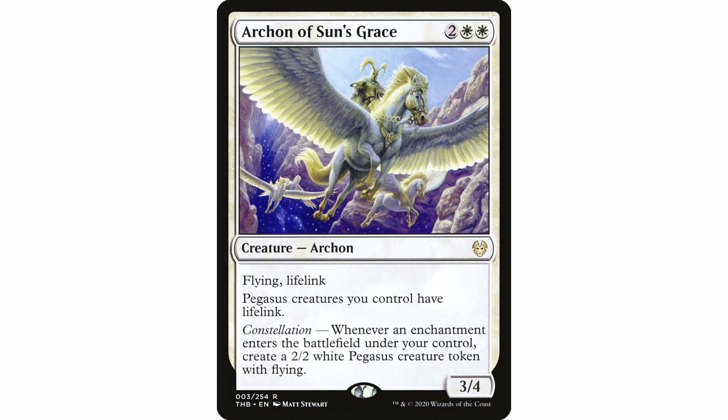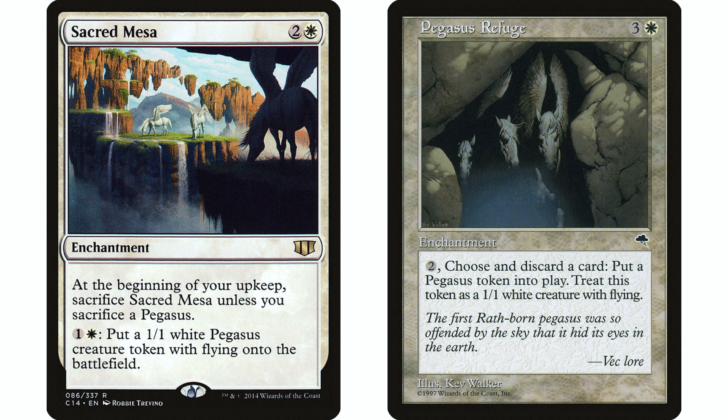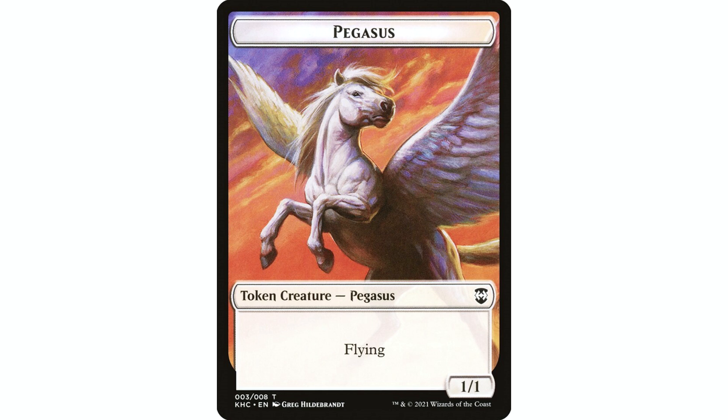The best route I found for pegasi is token creation, because there are a lot of repeatable token makers. Most notably Sacred Mesa and Pegasus Refuge — those are probably the two best. Sacred Mesa is two and a white enchantment: at the beginning of your upkeep, sacrifice Sacred Mesa unless you sacrifice a pegasus. We will have a lot lying around, so that shouldn't be an issue. Pay one and a white to create a 1/1 white pegasus token, so we can really crank them out. Pegasus Refuge is also a repeatable token maker: three and a white enchantment, pay two and discard a card to create a 1/1 white pegasus creature token with flying.